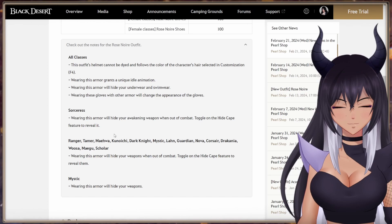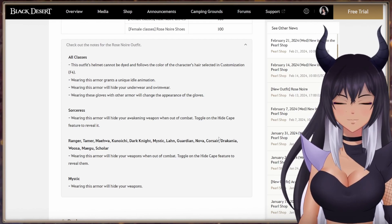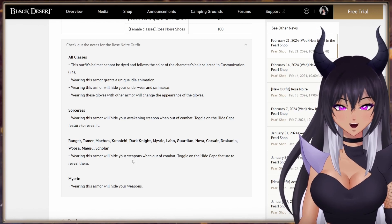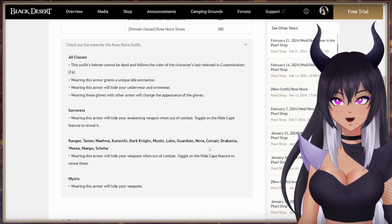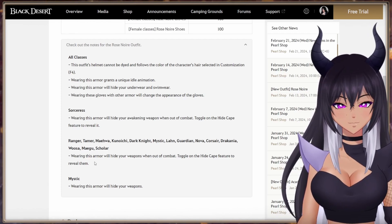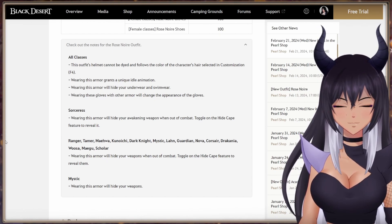For all other female classes — Ranger, Tamer, Meewa, Kunoichi, Dark Knight, Mystic, Lawn, Guardian, Nova, Corsair, Drac, Woosa, Megu, and Scholar — wearing this armor will hide your weapons outside of combat. Toggle the hide cape feature to reveal them. So on Sork it hides your awakening weapon, while for all other classes it will hide all of their weapons together.